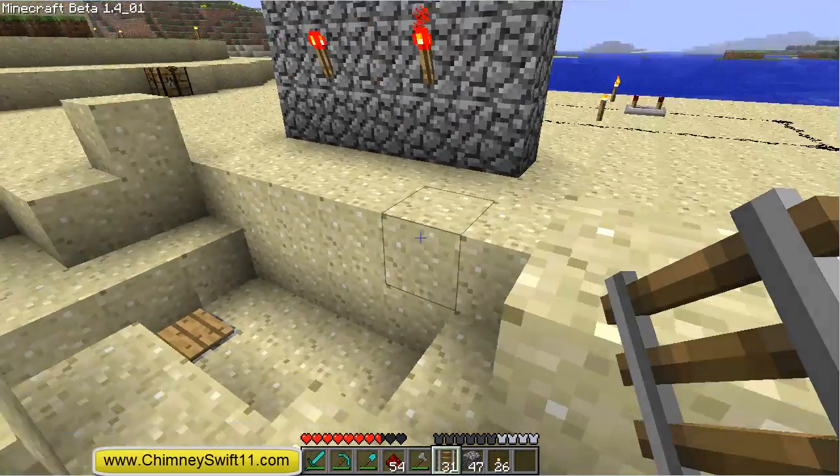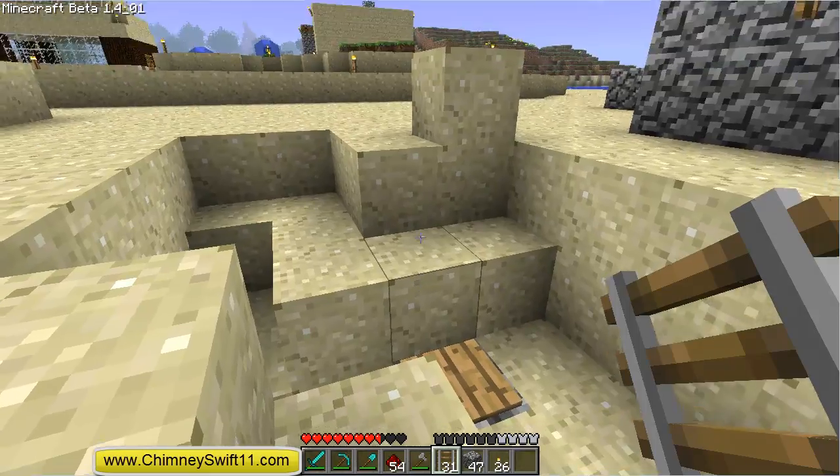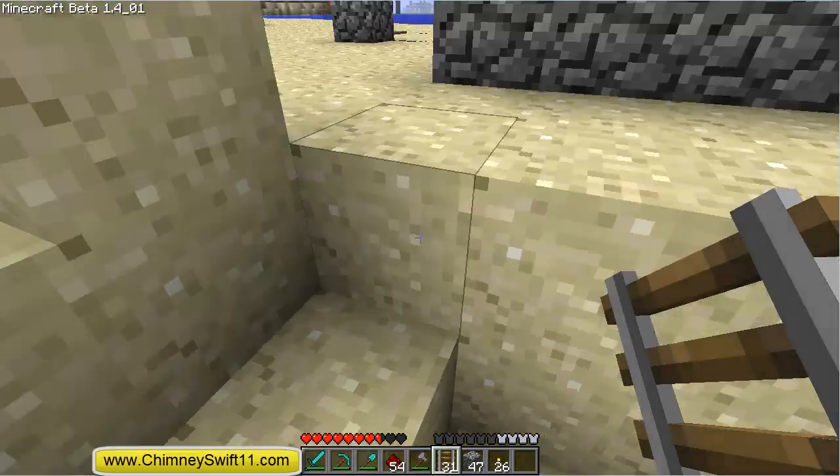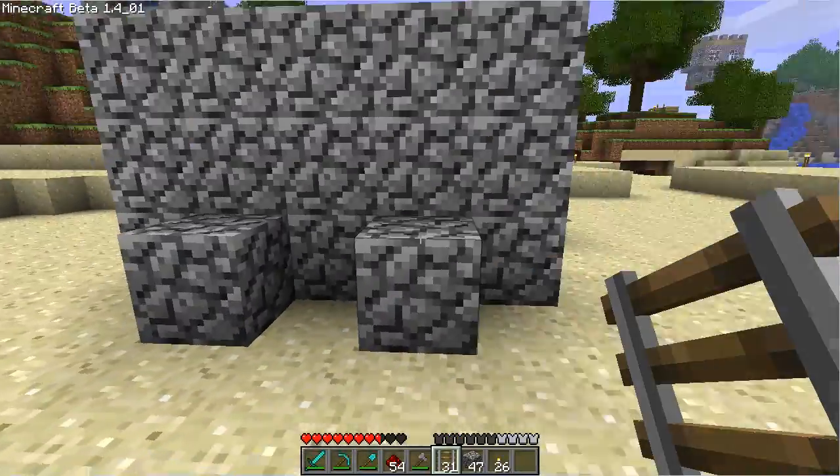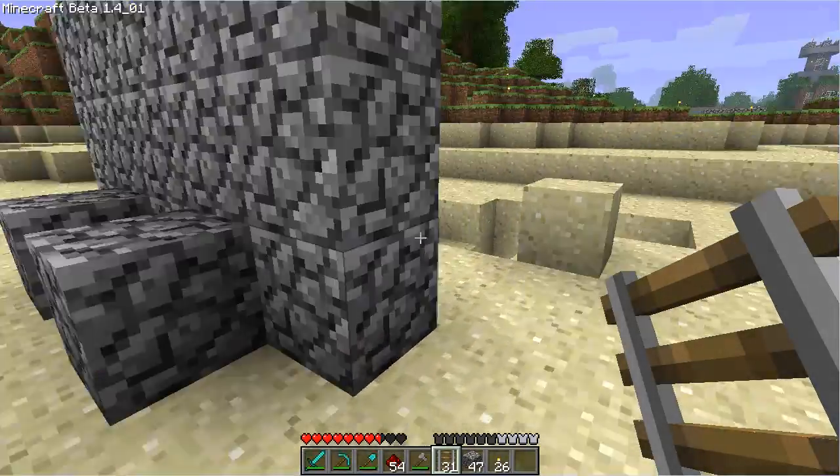What you're going to need is some rail, some mine carts, a pressure plate, some redstone torches, and a wall. I've prepped the wall back here and I'll show you guys how to use this in a little bit.